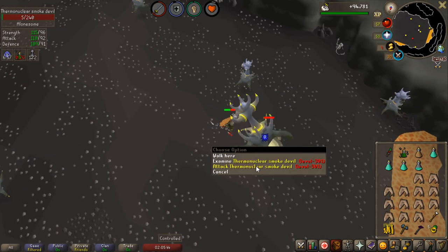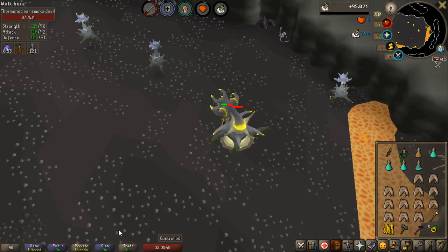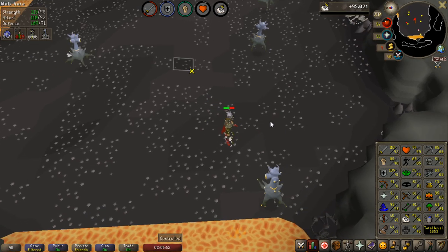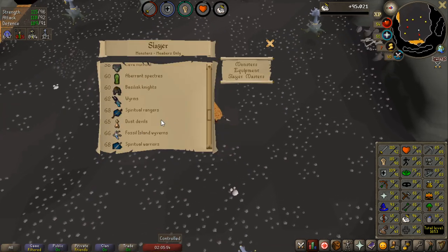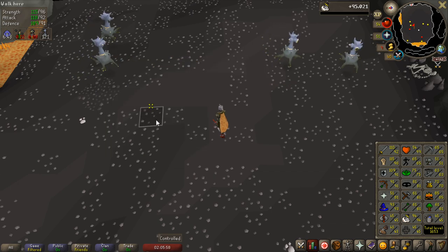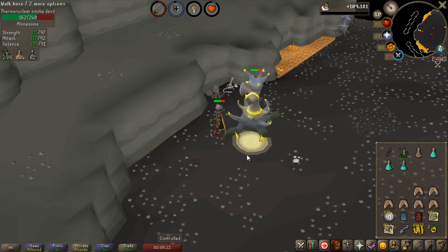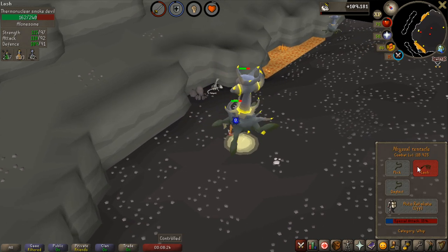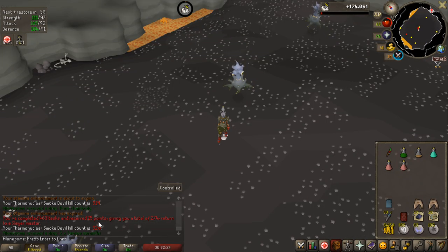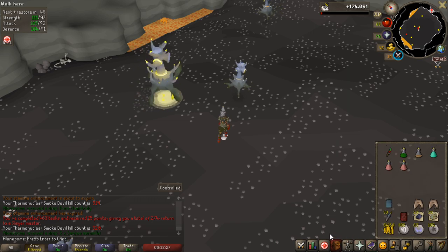Welcome to another Zero to Hero episode, I hope you guys will enjoy this thoroughly. 94 slayer, only 1 more slayer level until I can stop doing slayer for quite a while, because then I have the alchemical hydra unlocked and access to all the bosses that aren't quest related. 97 strength, only 2 more levels until my second 99. And that's the task done, I love this task, the drops have been amazing so far.